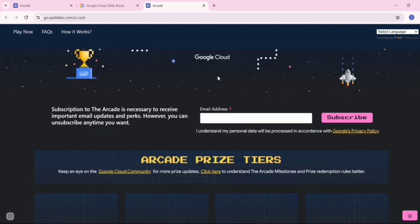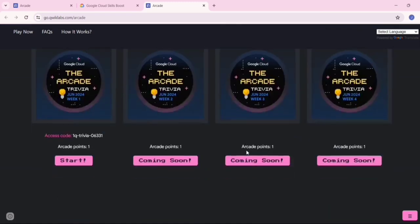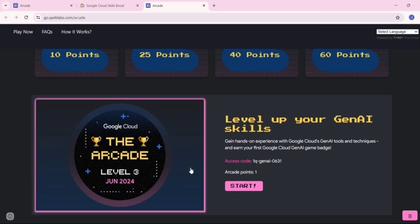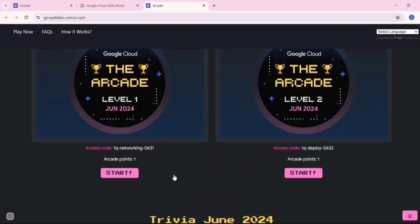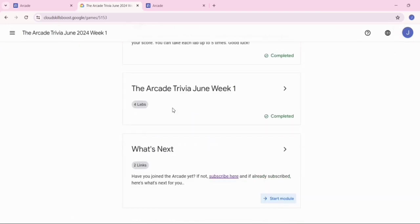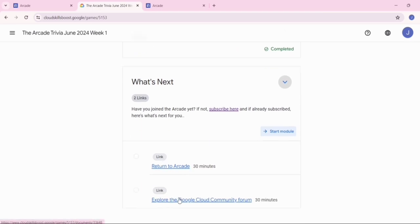You can check it out from here. We have uploaded the Level 3 lab solutions — please check it out. We will provide the link to the playlist in the description. This task is done. Go back to the Google Cloud Skill Boost, return it out, and we have now returned to the arcade.